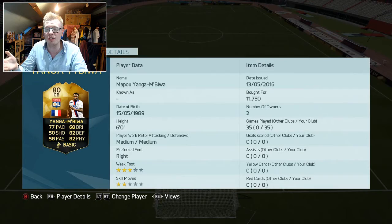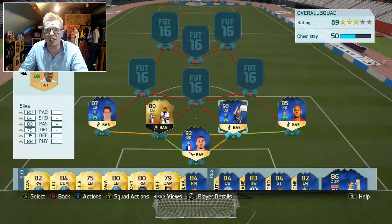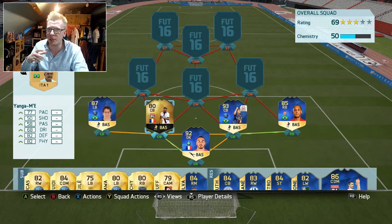I hate Ligue 1 defences — they're just so lacking in my opinion. Even Thiago Silva, I hate the fact that he's got high/high work rates. It really irritates me. There's just no one that's overly tall and quick, and there's so many people that are quick but short. It's just not a great defence in my opinion. Even the Thiago Silva-David Luiz partnership that everyone raves about — I just don't get on with it.